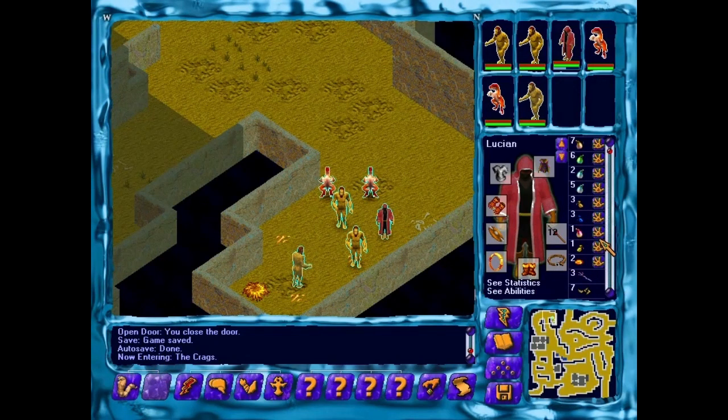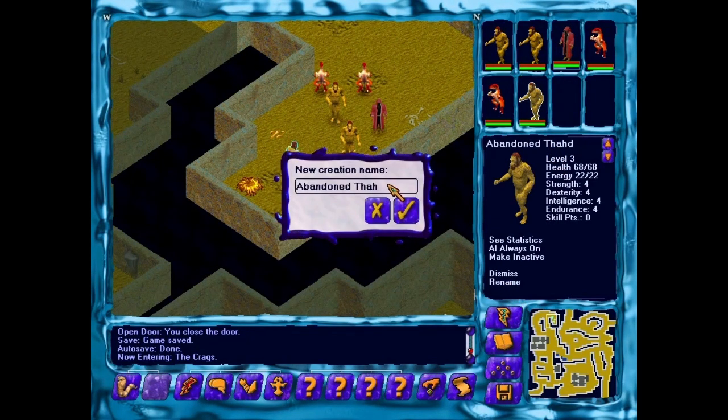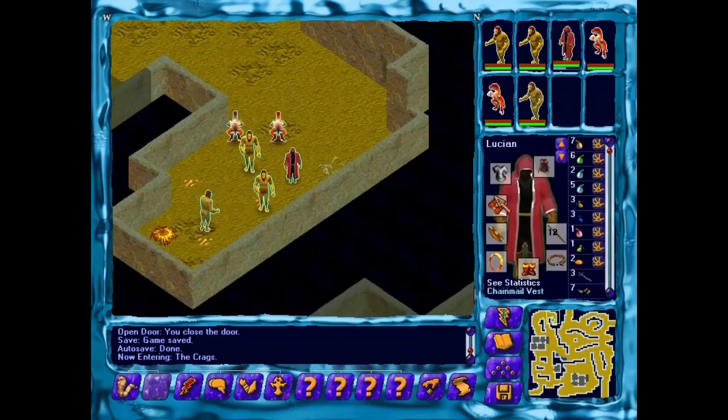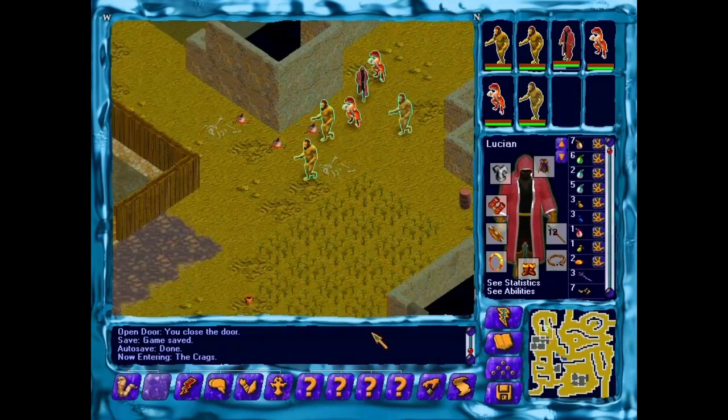All righty. Once we have some food, we'll give him some food. Abandoned Thawed — what should we name him? Can't just be called Abandoned Thawed, you need a name there, dude. What's a good name for a lone thawed? We'll call him Diogenes. Kind of looks like he was living kind of like Diogenes — he was a thawed out looking for an honest shaper. Of course, there are no such things as an honest shaper. Just kidding.